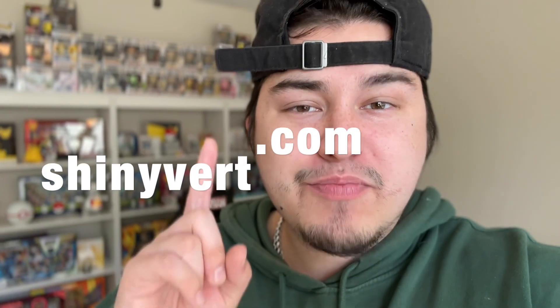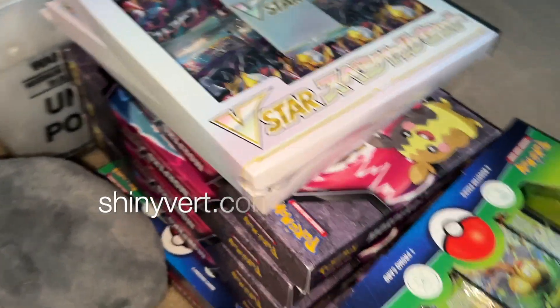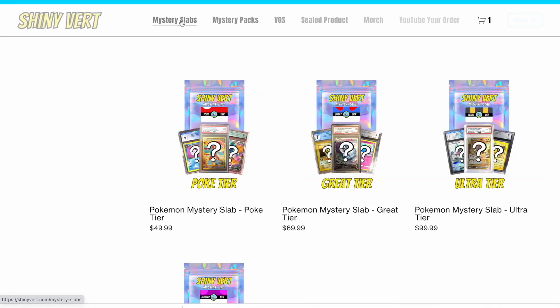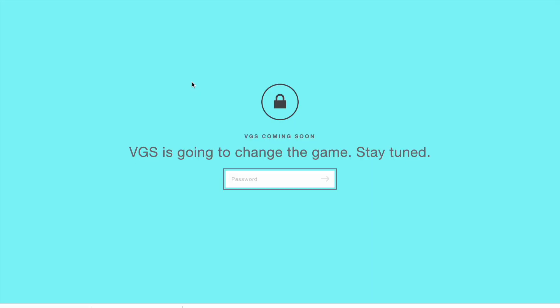This video is sponsored by ShinyVert.com. Look at all this sealed product we just restocked on. Some of this is going to be going in the Mystery God Box product — make sure you check that out. Along with our Mystery Packs, they keep going viral and are selling out super fast. We also have Mystery Slabs from different price ranges. And last but not least, VGS, which is coming very soon. Stay tuned.